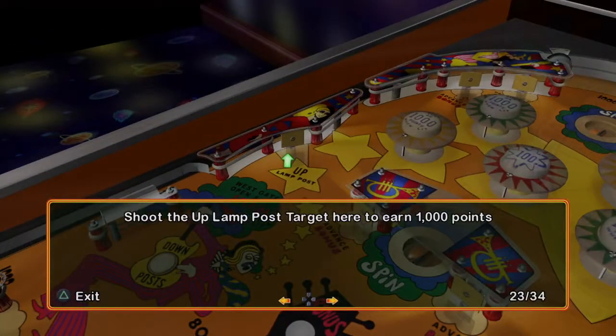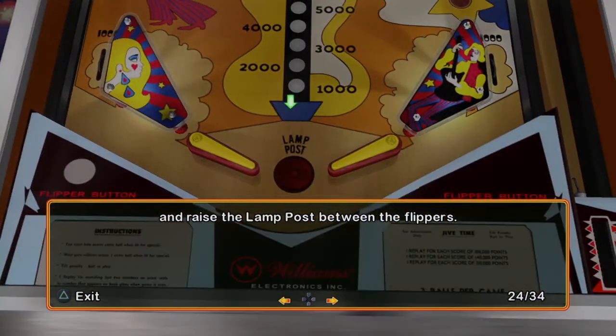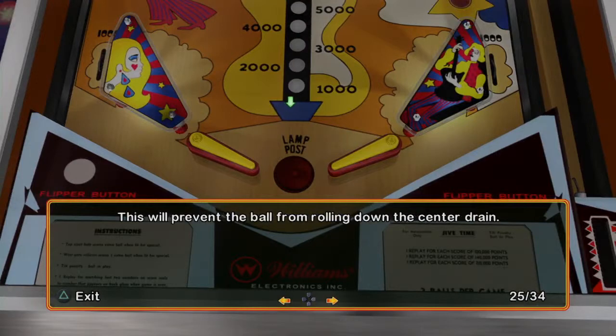Shoot the up lamppost target here to earn 1,000 points and raise the lamppost between the flippers. This will prevent the ball from rolling down the center drain.